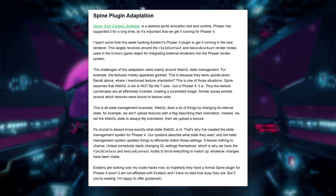Spine Plugin adaptation: Ben hacked the Phaser 3 Spine Plugin to run in Phaser 4's new renderer, adapting it with new render node systems. It wasn't easy — textures appeared upside down, state management was tricky, but he got it working.